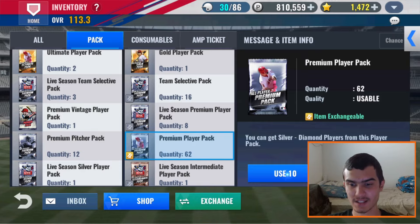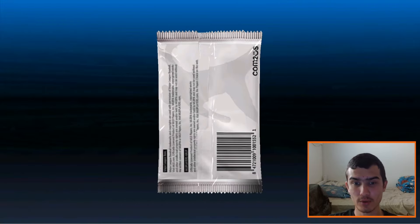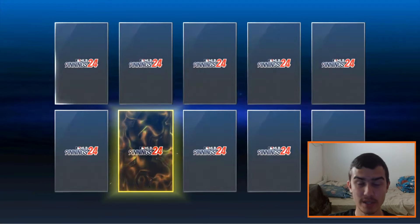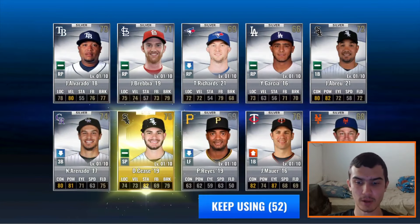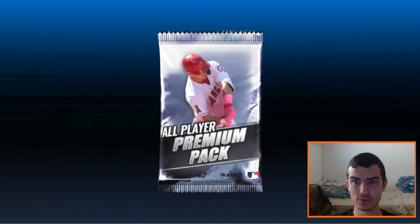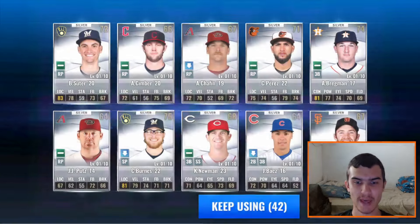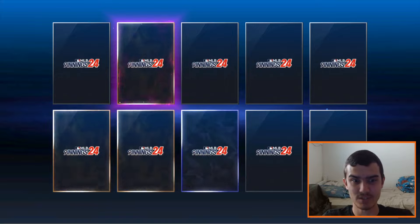Alright, 62 premium player packs left. He has a Rafael Palmeiro sig and a Mike Trout sig sitting in the player reserves right now. So if we don't end up getting a Texas Ranger from the sig player pack, we will have one combo to do. We should have a sufficient amount of stars to do that one combo. As we get all silvers there, not looking too good so far — but wait, we got a Diamond and a Prime! That's the second video in a row where I've gotten a Diamond and a Prime in the same set of cards.